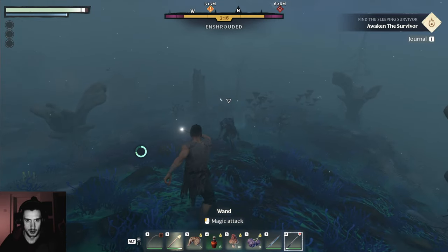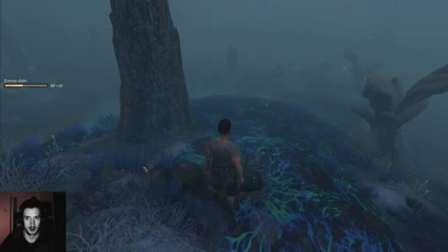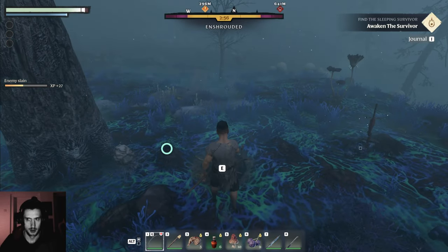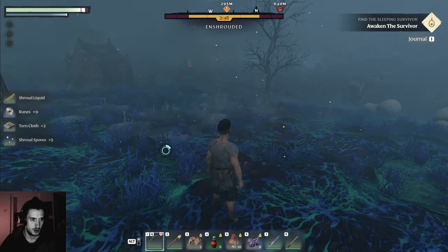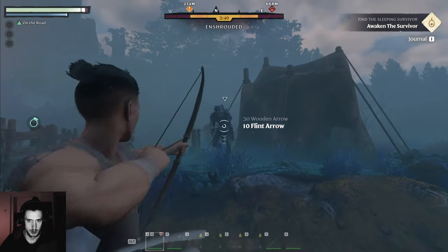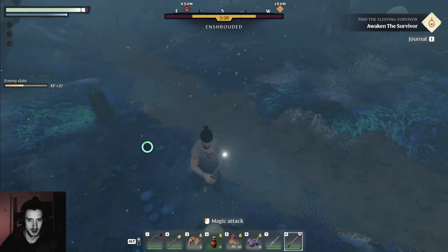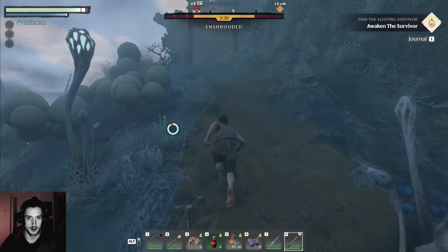I can't remember what the other thing was. What the hell was that? Just stone. Shroud liquid — that's what I had. No you don't. Get the ward. I can slaughter this game. Another ring — ring of the elder god. Okay let's go back up, I need to check what the last thing was.